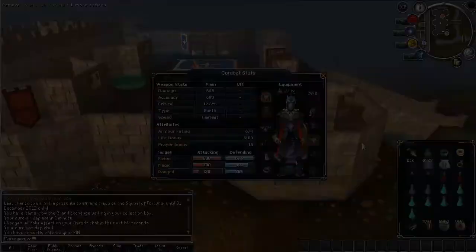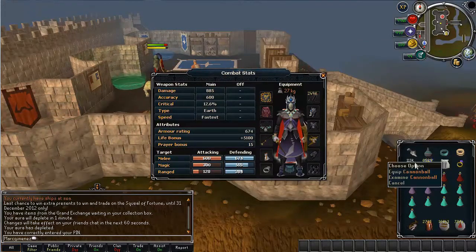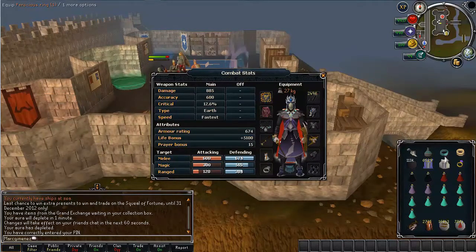In my inventory I have these 8 items for every task: Bone Crusher, Herbicide, Berserker Ring, the Tokkul-Zo Ring to bank with, some Cannonballs, Steel Titan Scrolls, an extra Steel Titan Pouch, and a Slayer Ring. Then bring 2 Overloads, Renewal Flasks, Super Antifire, about 7 Prayer Potions, Dreadnips, and Earth Barrage runes.